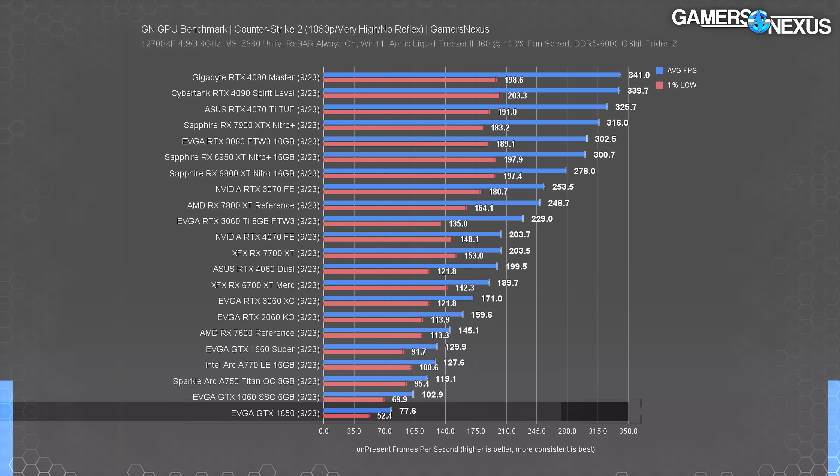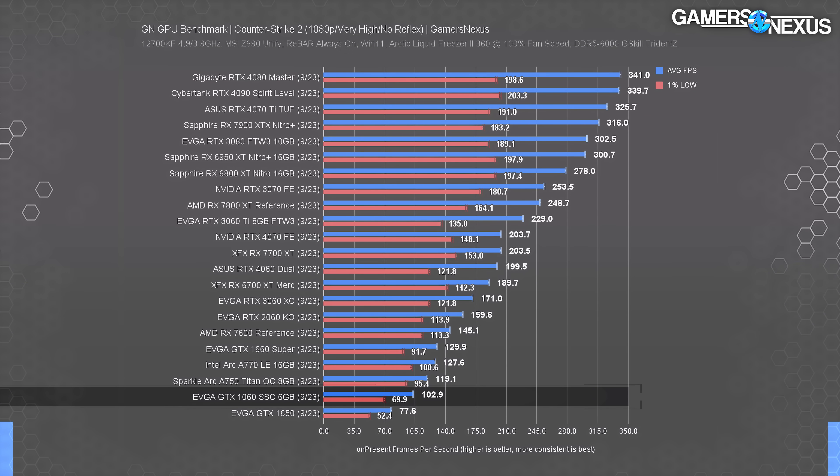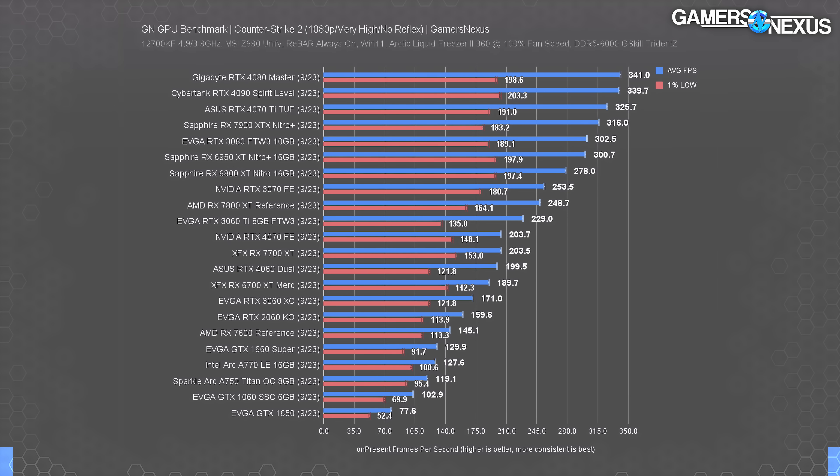At the low end, we ran the GTX 1650 since it's now one of the top cards in the Steam hardware survey. The card managed 1080p very high at 78 FPS average, led by the GTX 1060 — another top surveyed card — at 103 FPS average. It appears that lower end or older hardware can still manage Counter-Strike even with the graphical overhaul. Since we're at very high, there's also plenty of room to drop settings for more frames if you're on something lower power.